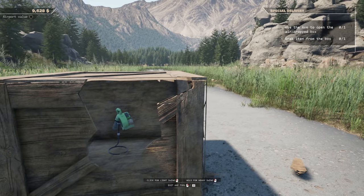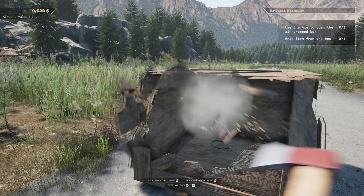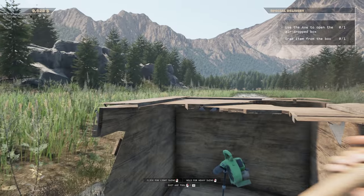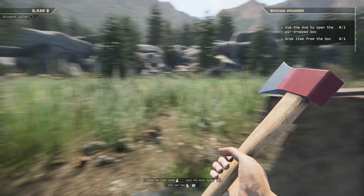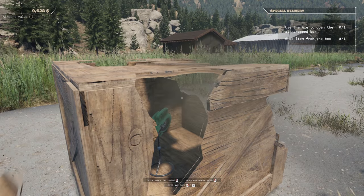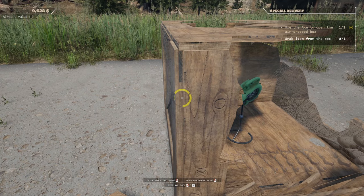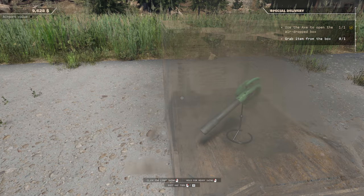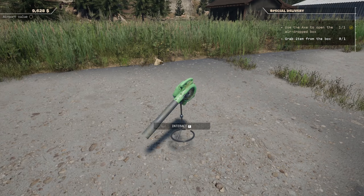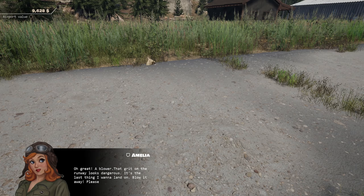We're gonna chop and smash the crate up a little bit. Just bang it about, do a couple of little swings, get on the other side. Do we need to bang it all down? Use the axe to just destroy this crate basically. Can you grab the item? Yeah, there we go - I think you've destroyed enough. It's like a leaf blower kind of thing and we're gonna move it.